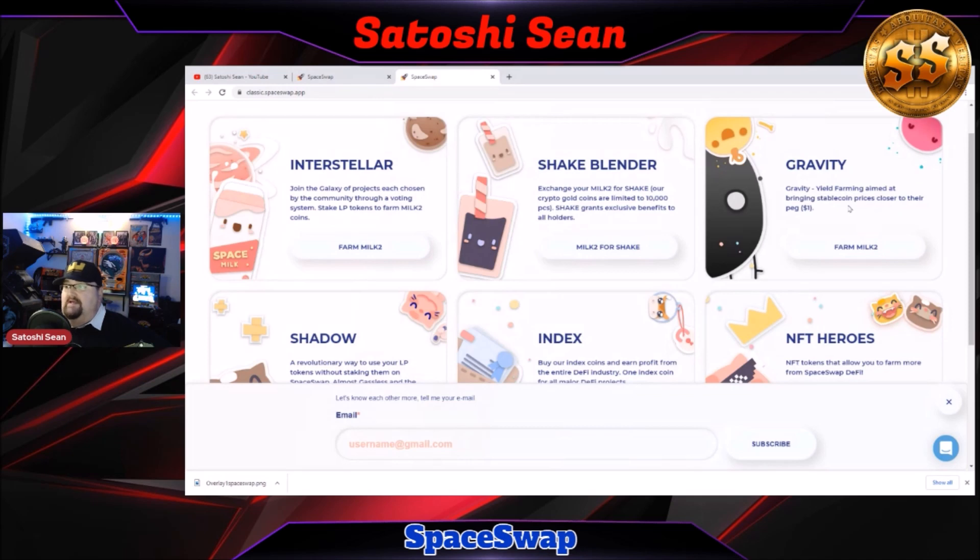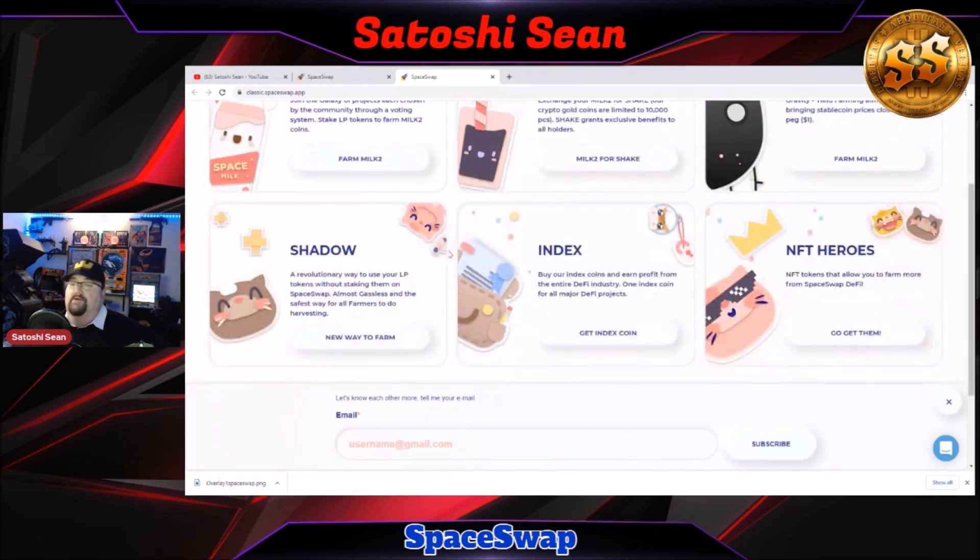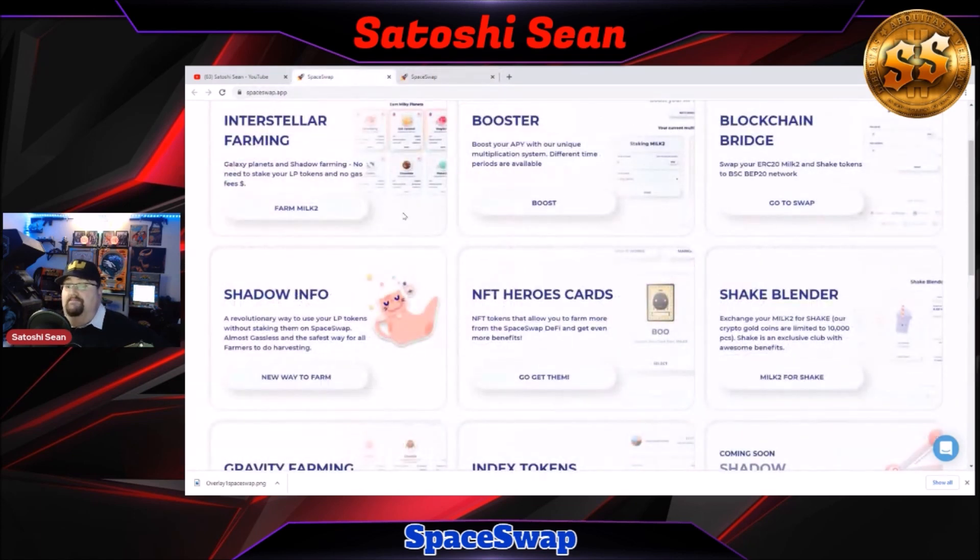Gravity pools are yield farming aimed to bring stable coin prices closer to their peg. Shadow Farming is live — it's a revolutionary way to use your LP tokens without staking them on SpaceSwap. It's almost gasless, so the fees are very, very low. You don't have to worry about high gas prices with Ethereum, and it's the safest way for farmers to do harvesting because you own the coins — they're always in your wallet, not sent anywhere else. Shadow farming also cuts out about three different steps, saving time, gas fees, and it's more secure because you still hold them.